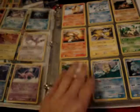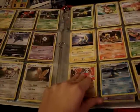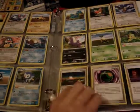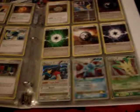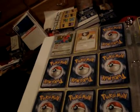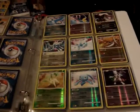Next up, we have the Majestic Dawn set, and I've been trying to complete this one for quite a while. I was having trouble trading for the last card, which is a Leafeon. And since there are two Leafeons in the set, I kept getting sent the wrong one. Check out the Level X's real quick, and here we go with the reverse.